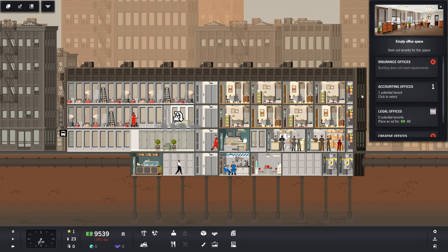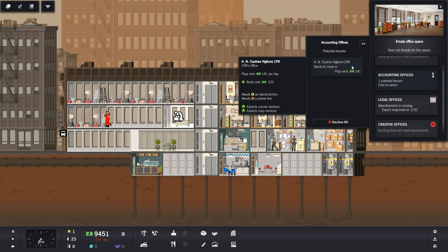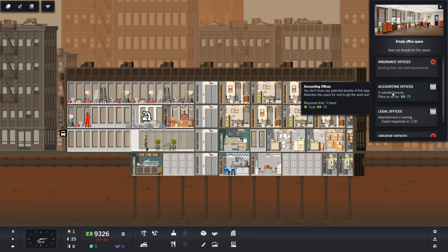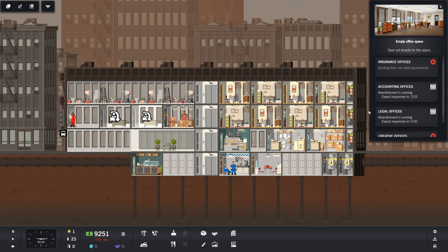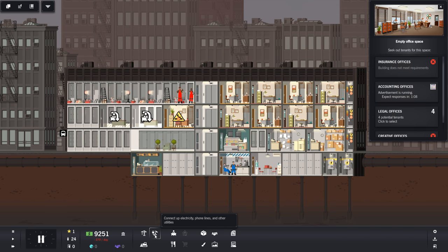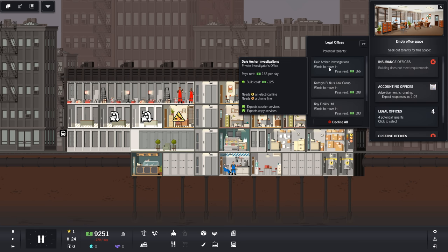Let's see what we've got available. We only have legal offices and accounting offices. That's pretty decent — 141. Okay, shove you in there and let's advertise. Meanwhile, I will build some more offices. I have four potential clients, let me put in another office here. I need phones.